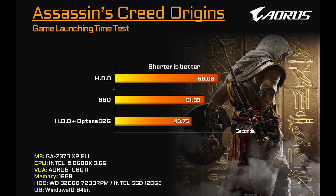Next we'll look at Assassin's Creed Origins. The same numbers bear out in this benchmark. You see the hard drive taking the longest, then the SSD, and finally the hard drive with Optane coming in fastest.